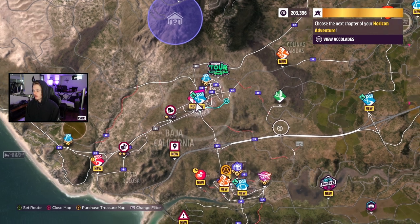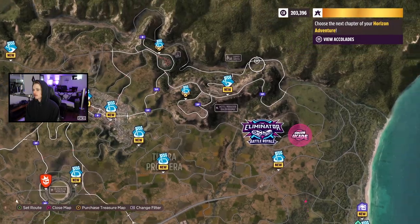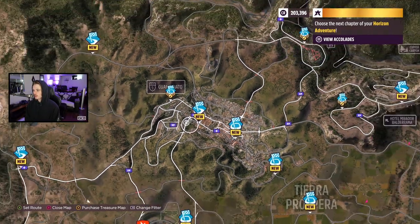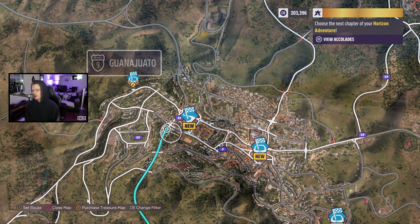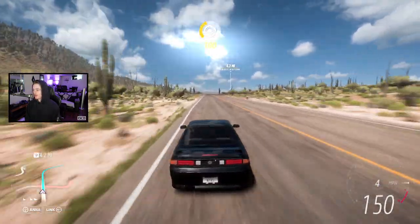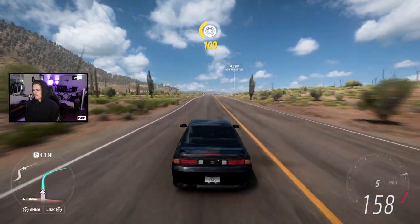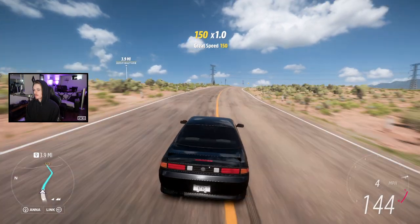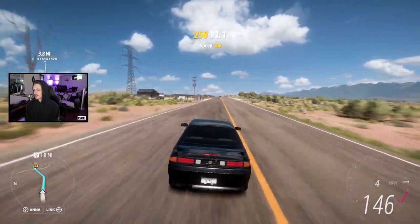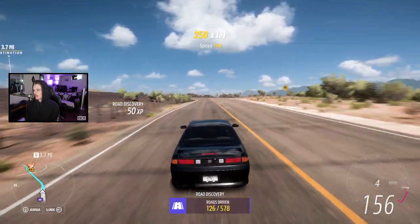Alright, first things first — we gotta head out of here and find some new drift spots because I don't want to drift the festival for my whole life. I did see a city over this way that looks like it'll have some really cool drift spots, so let's head over there and explore for a bit. This is my first time really looking for drift spots on the map — the city's pretty new to me and I haven't spent much time on it.